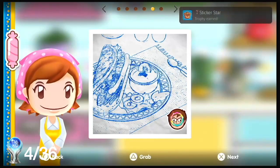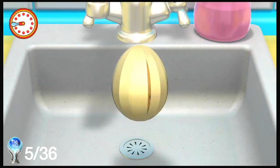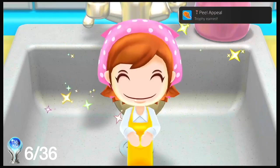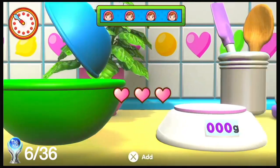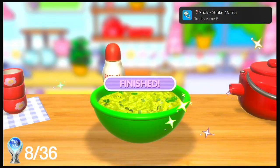For the fifth trophy, place a sticker in the hamburger and fries section. Peel a potato for the sixth trophy. After measuring something you'll get the seventh trophy. For the eighth trophy you just need to shake the pepper and then you get Shake Shake Mama.